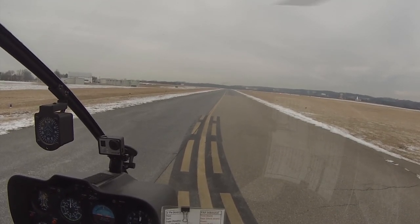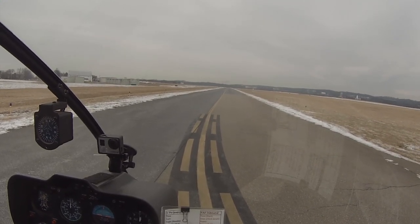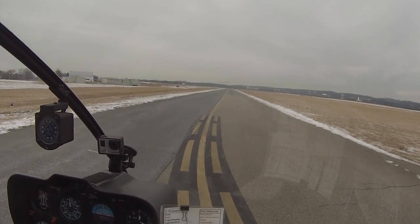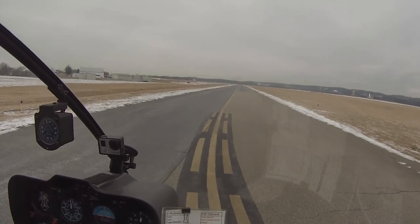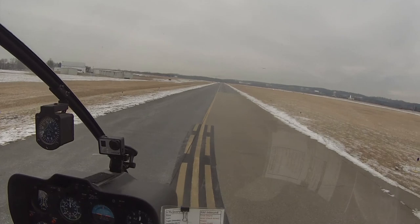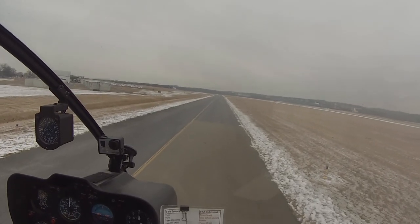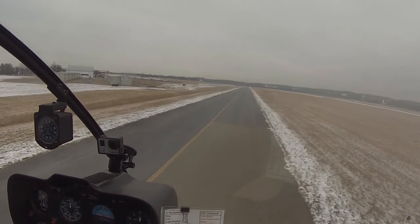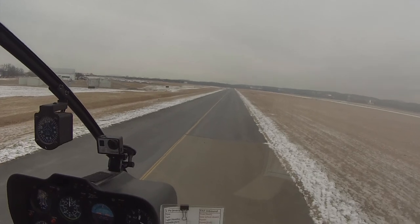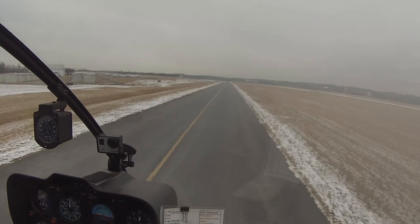Pick me up. Frederick Tower, helicopter 22640, request taxi back to advance. When you're having to work that hard to get the throttle up — helicopter 22640, taxi to advance via Alpha Golf. Taxi to advance via Alpha Golf, 22640.